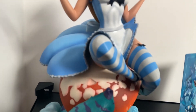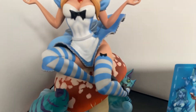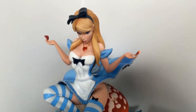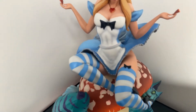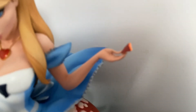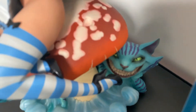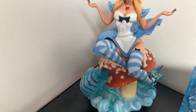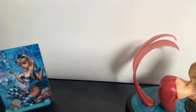Very lovely indeed. She is quite heavy. The two arms come out as separate pieces, and Alice comes off the mushroom itself. She's taking the mushroom from her hands, and there's a cat behind her as well.